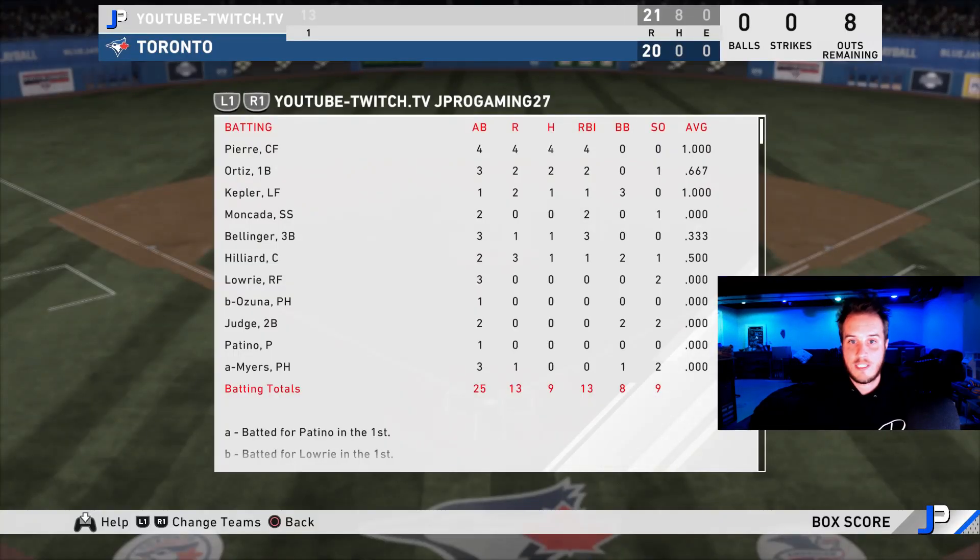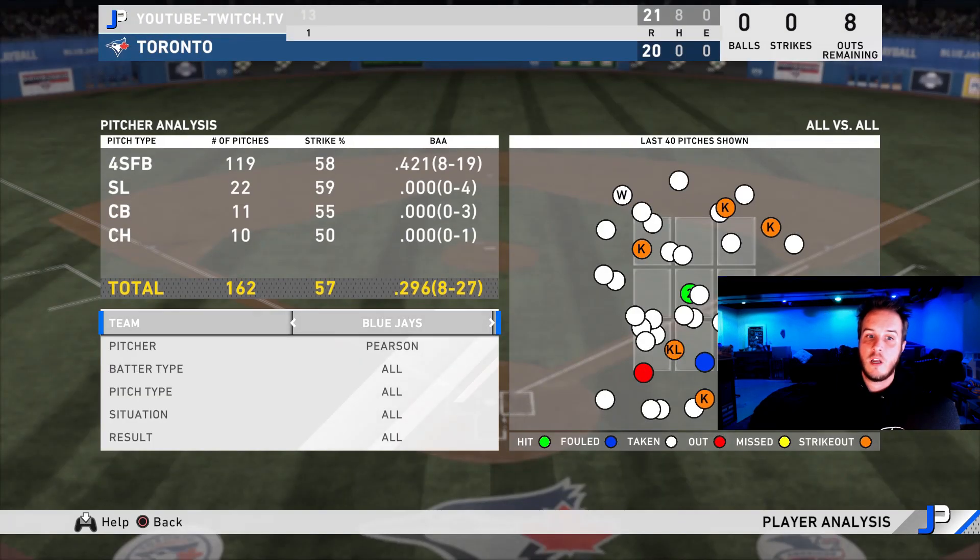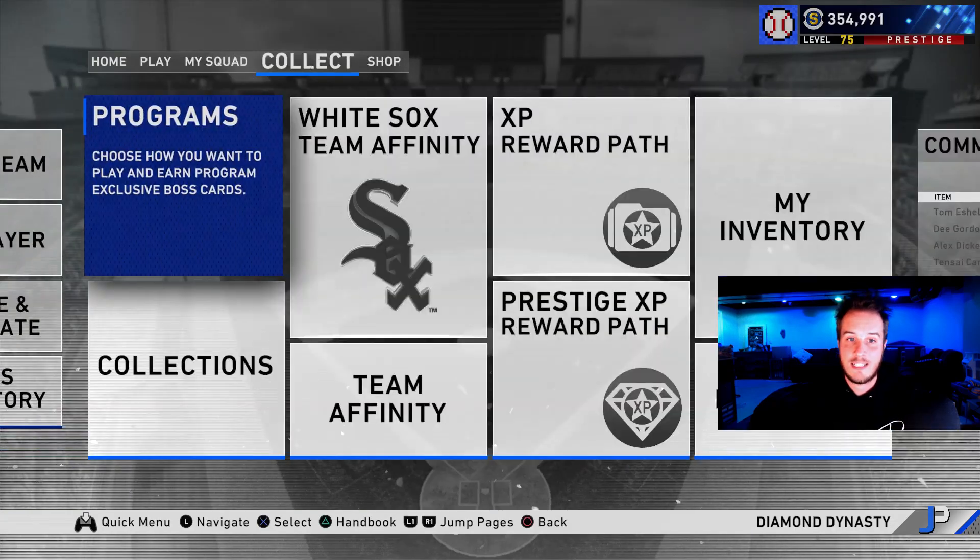Be very patient. We get a pitch to hit over the middle of the plate, we don't miss it — Sam Hilliard is going to score. Juan Pierre gets the game-winning hit. Juan Pierre and Sam Hilliard are the players of the game. Juan Pierre ends up being player of the game — we walked it off. He was 4-4 with four runs and eight RBIs. Sam Hilliard had three runs scored and an RBI as well. Keep an eye on these two players. Out of 162 pitches, Nate Pearson threw 119 fastballs — sit fastball and adjust. Take pitches, get to two strikes, take pitches.